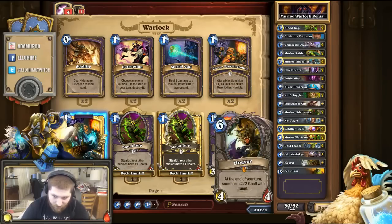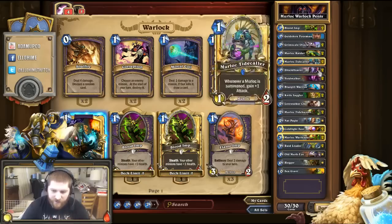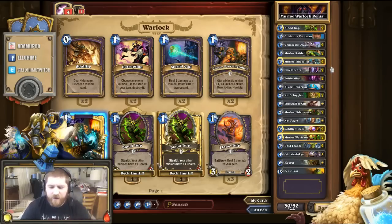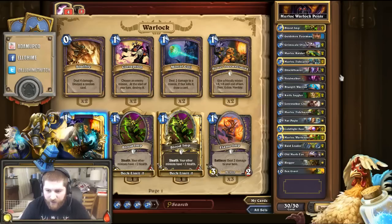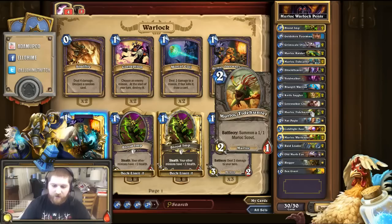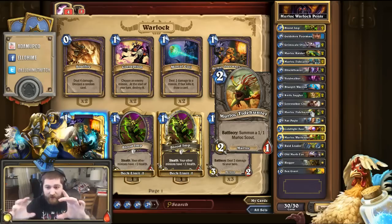Let me explain the synergy between all these cards. The Murlocs synergize very well, but it takes a little bit to get used to. The Tidecaller, if you have it, should normally always go out first, because whenever a Murloc is summoned after it, it gains one attack. It starts to stack quite a bit, especially when you jump in with the two-cost Murloc Tidehunters — because they throw down one, then his Battlecry summons another Murloc Scout.